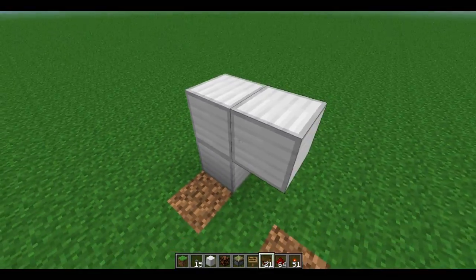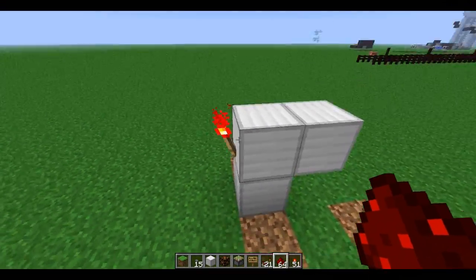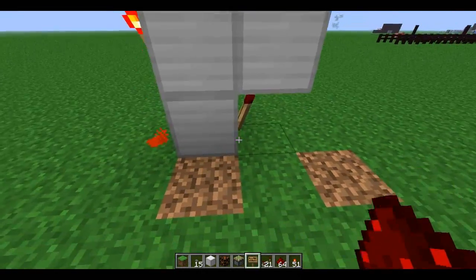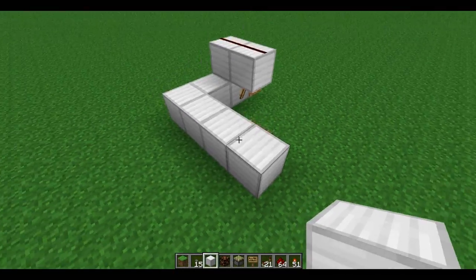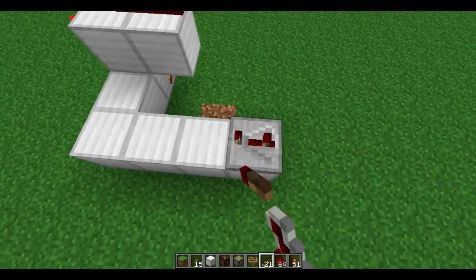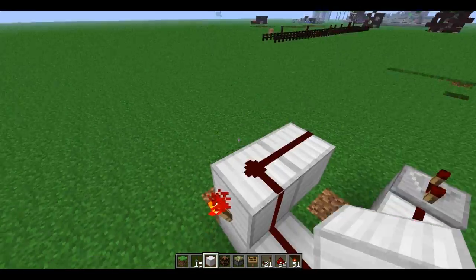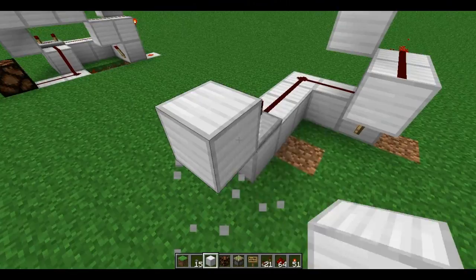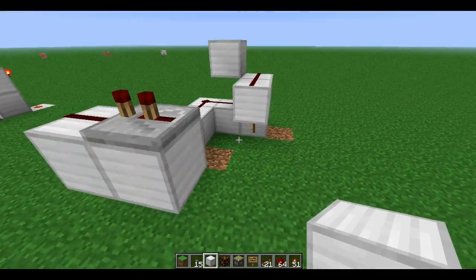First, you're going to want to make an RS NOR latch like this. Place this redstone first, before you put redstone up here, so that this torch is on. Next, redstone like this. Repeater here, on full delay. Redstone along this path, and a block on top of this to cut off the signal. Next, two blocks like this — redstone and a repeater on two-tick delay.